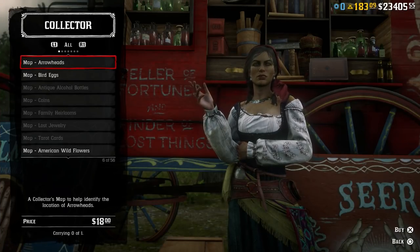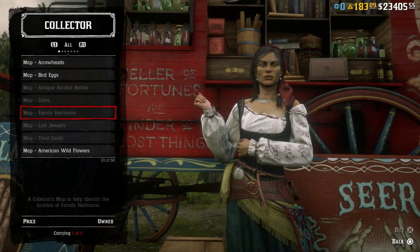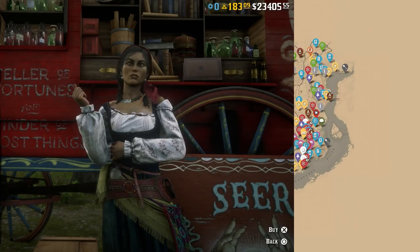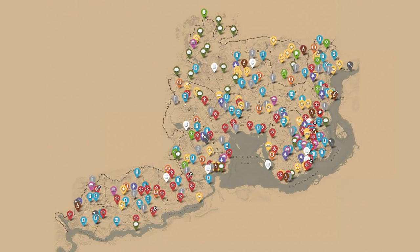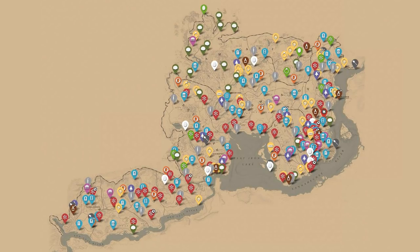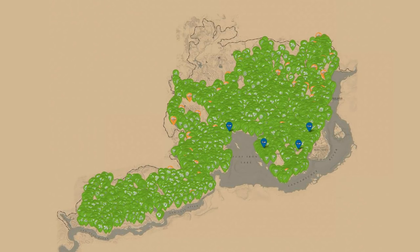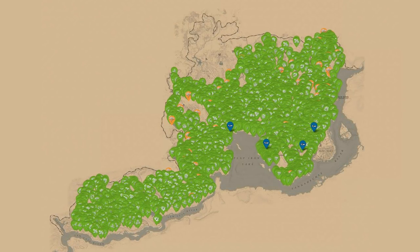Next up is item 40: all the different collector maps you can buy from Madame Nazar — arrowheads, bird eggs, antique alcohol bowls, coins, family heirlooms, lost jewelry, tarot cards, American wildflowers, miscellaneous, and fossils. All of these are a waste of money. Instead, go to the description below, find the Jean Rope collector map, and it shows you every single collector location every single day for free. At item 41, Madame Nazar also sells herbs — do not buy them. The collector map also shows every herb location, so whereas Madame Nazar charges $1 per herb, just go to the location and pick it yourself for free.